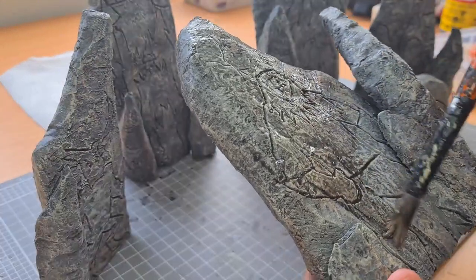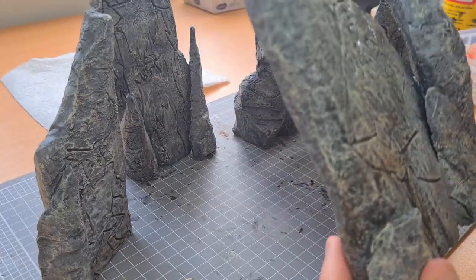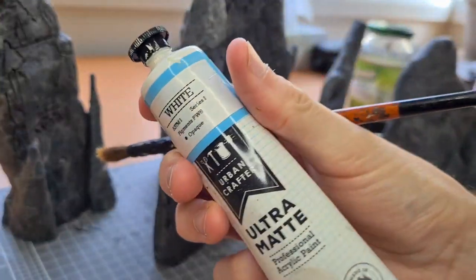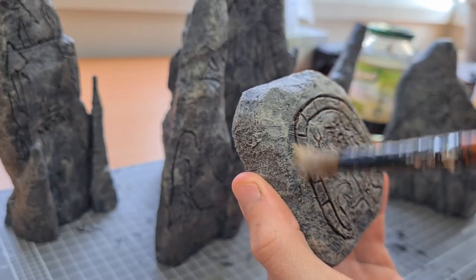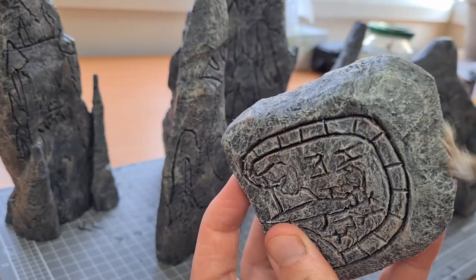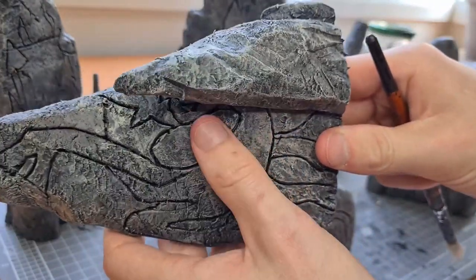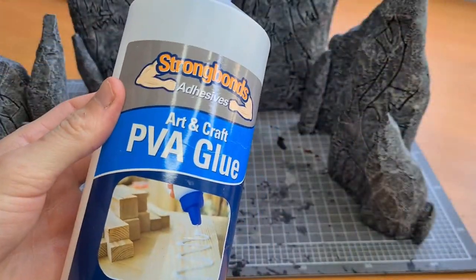To sort of meld in all of these layers, I put on a black wash and let it seep really into the grooves — be generous with this. Once it dries, everything will be a bit dulled down. So we grab a white and very gently dry brush hitting just the top points. If you put a little bit too much on, just grab your thumb and wipe it off.